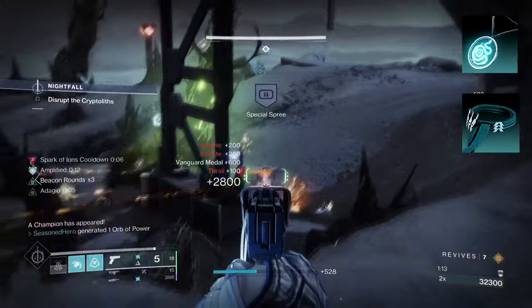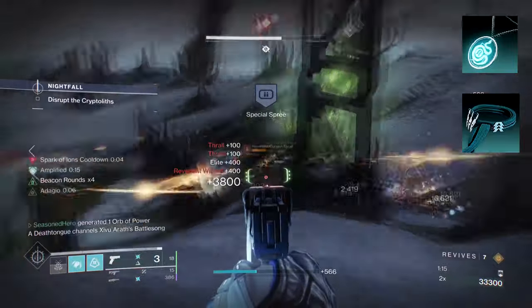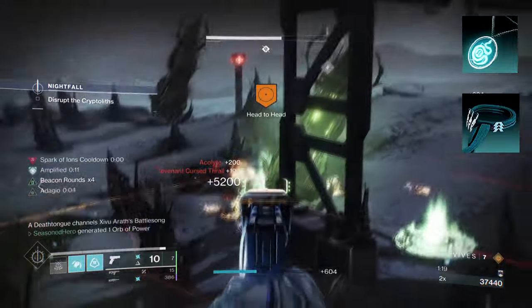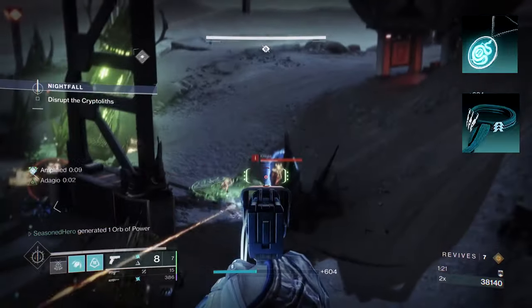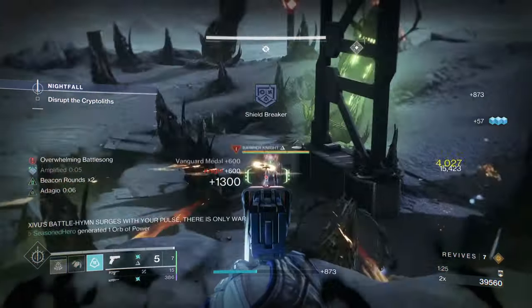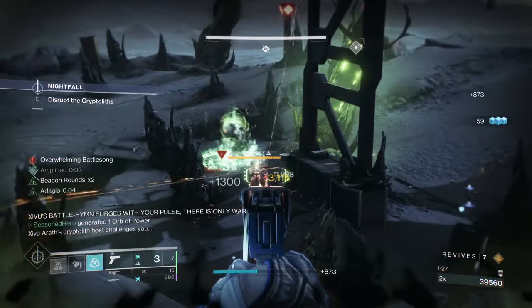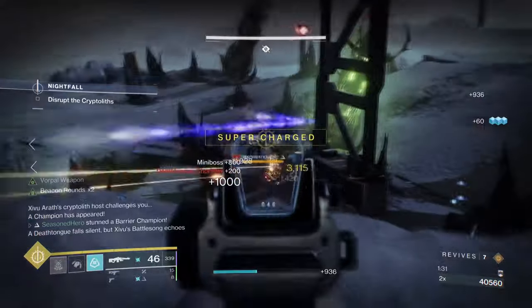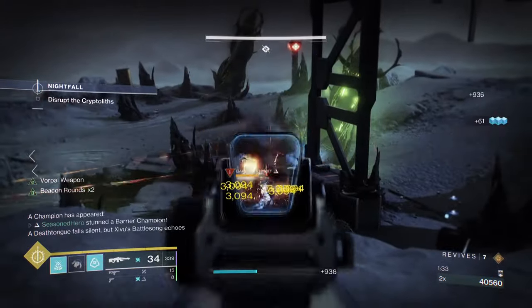Starting with aspects, you're going to want to have Flow State, where defeating jolted targets makes you amplified. Then you want Tempest Strike, where sliding and activating your melee unleashes an Arc uppercut attack towards enemies. These aspects will help greatly while making us amplified quickly without the further need of your Arc focus perks to do so — mainly, it's the reload buff that will ultimately improve the build.